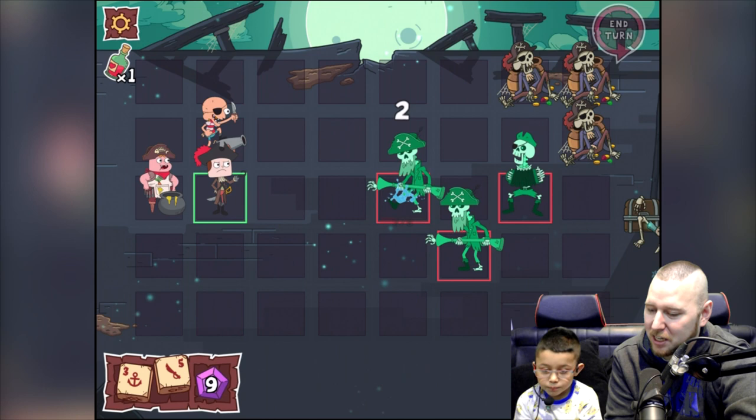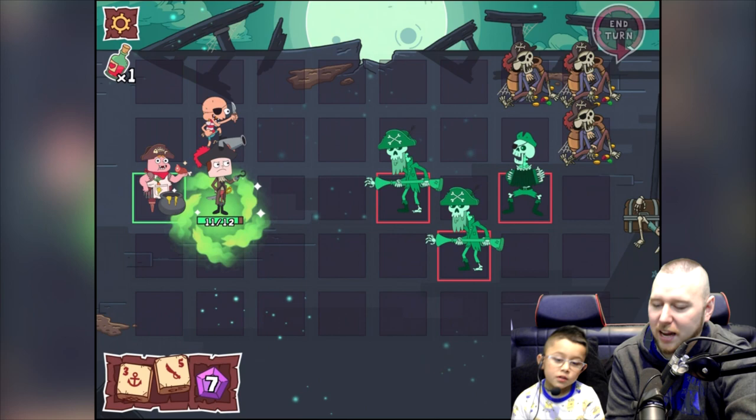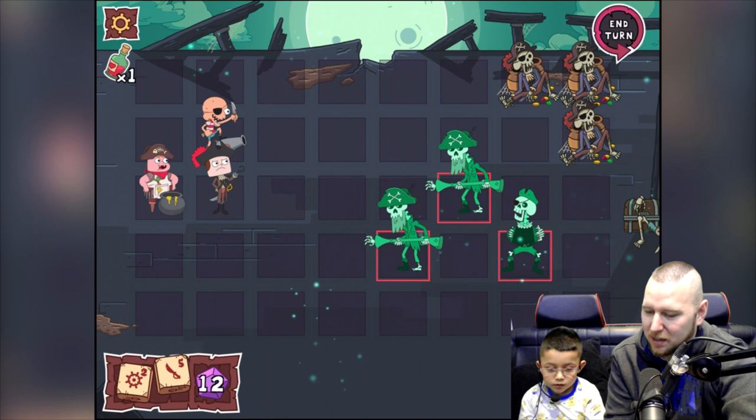We're going to have to heal someone. Who should we heal? Jeff — because he's the captain. That's a good idea, keep the captain alive! Roll the dice.